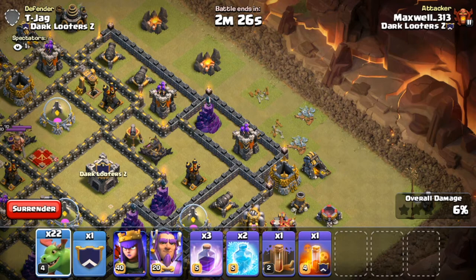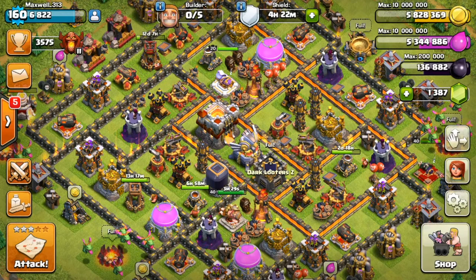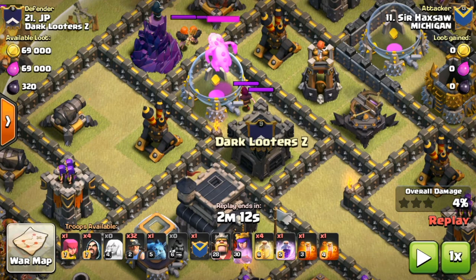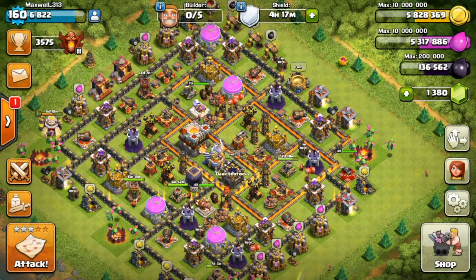A lot of the time I see baby dragons in a defensive clan castle with other air troops, and that doesn't make much sense. The baby dragon is stronger on its own, so if you're going to use it in a defensive clan castle, you might want to couple it with ground troops — like two valkyries and a wizard. This is a standard baby dragon clan castle combination that has seen a lot of success on defense. You can also couple it with mass goblins or a witch with valkyries.